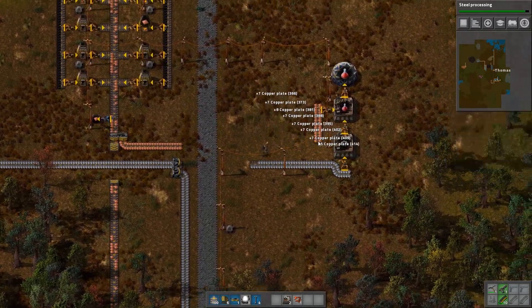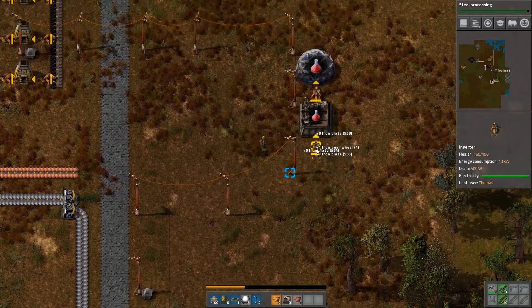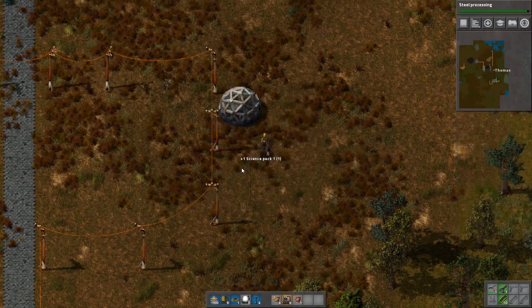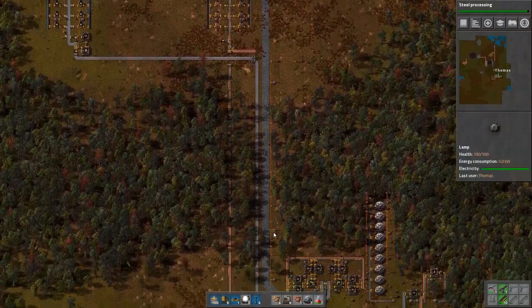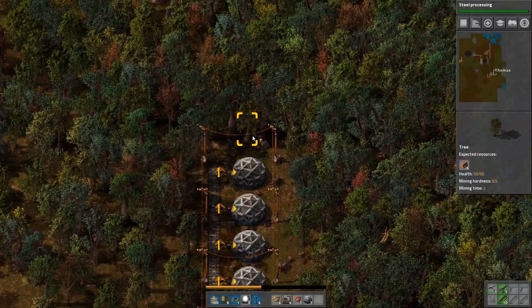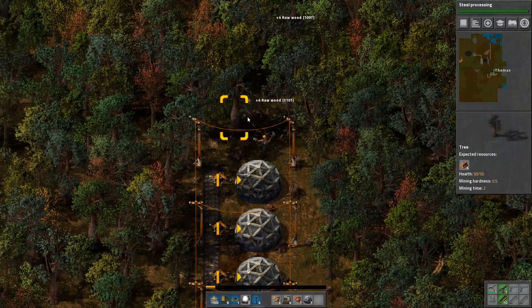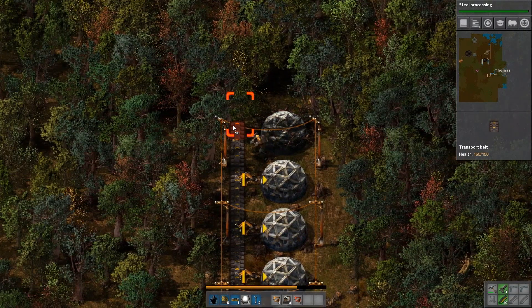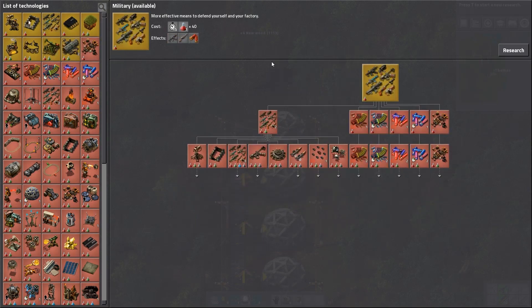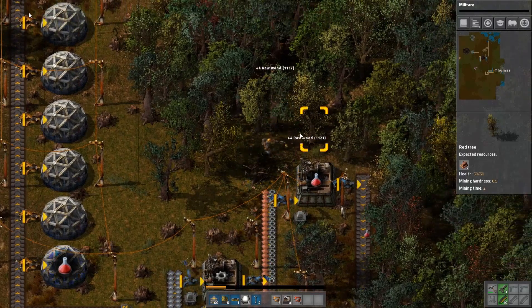Now that I have an effective science setup, I'm just going to get rid of this whole area here. I don't need it anymore — it was a temporary setup, so I'll tear it all up and move it down to the south. We've got lots of space now, heading back down to place the last science lab. We're about to get steel processing, so very close to getting an upgraded tool. Next I'm going to go for some military — I will eventually have to worry about the biters, but hopefully it won't be for a little while.